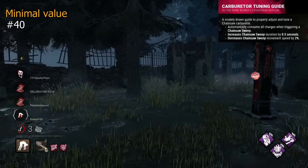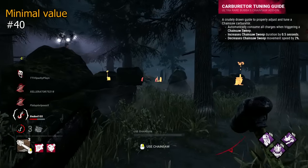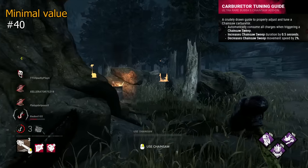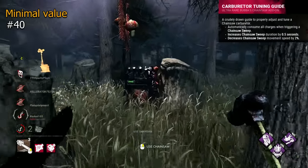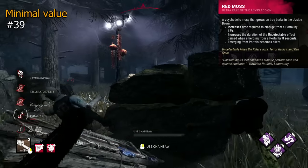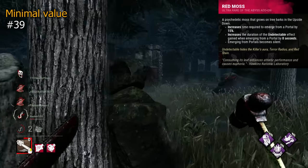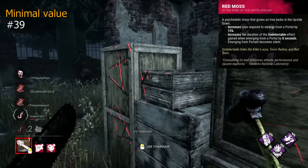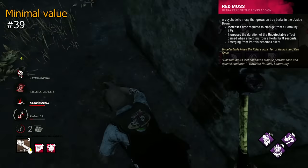Carburetor Tuning Guide is a Bubba addon that consumes all charges when chainsaw sweeping, increasing its total duration by 0.5 seconds and speed by 2%. This sounds good, but it's excessive and clumsy, disallowing control over the power itself with minimal benefit. Red Moss is a Demogorgon addon that gives you more stealth after emerging from a portal — it takes 15% longer, but you become undetectable for an additional 8 seconds and emerge silently. It has good potential and can provide decent value, depending on how much you use the portals.